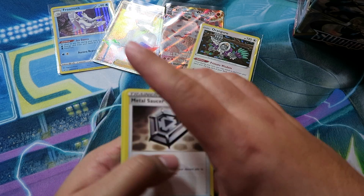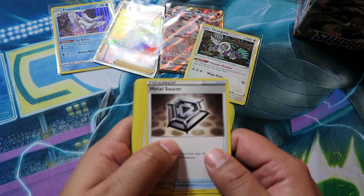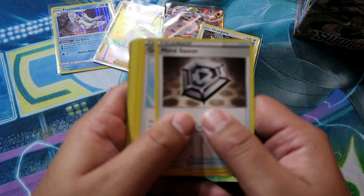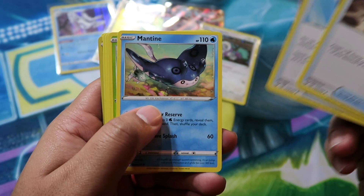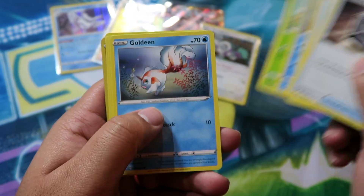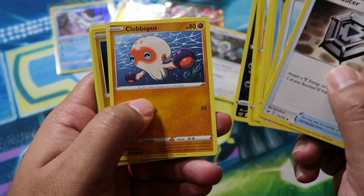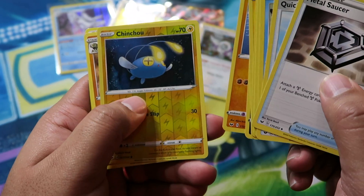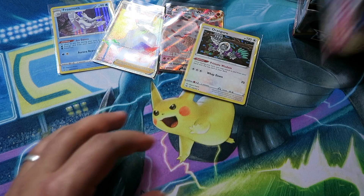Pack twelve: Metal Saucer, Quick Ball, Mantine, Blipbug, Goldeen, Yamper, Skorupi, Clobbopus, Reverse Cinccino, and then Sandaconda for the rare.